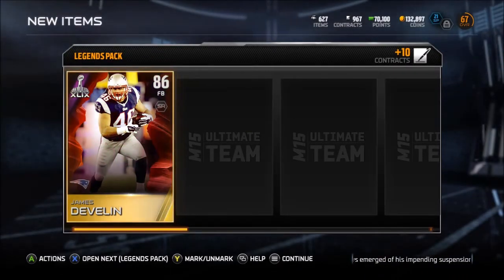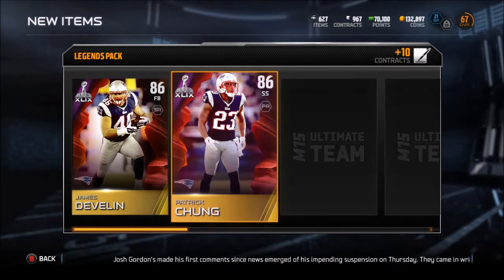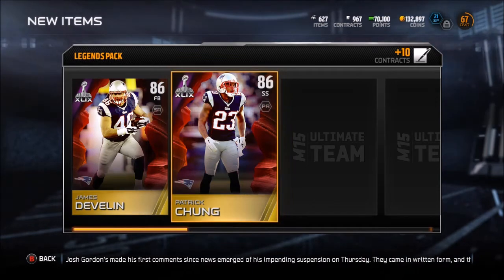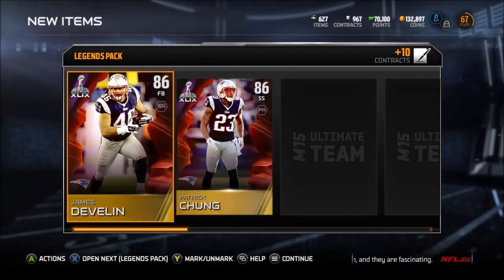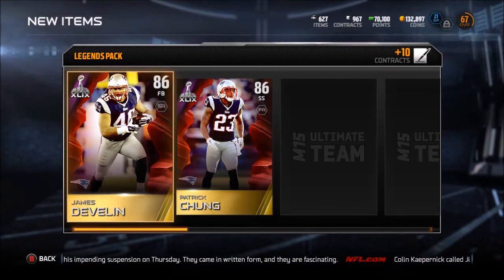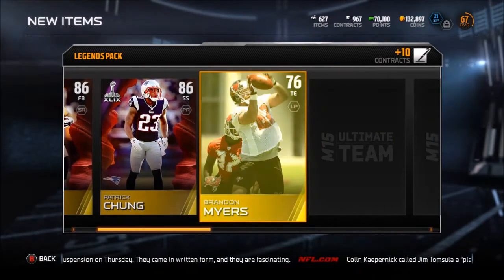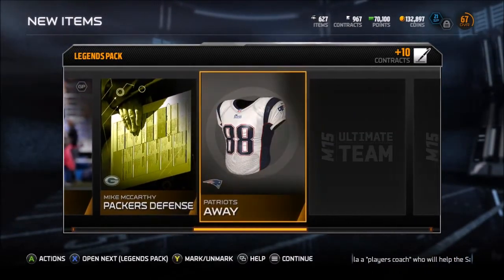Another James Devlin, so we've got some depth at fullback - James Devlin backed up by James Devlin. Another Patrick Chung too, same thing at strong safety. Brandon Myers, Mark Tressman, Packers defense, Pats away.